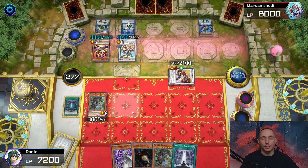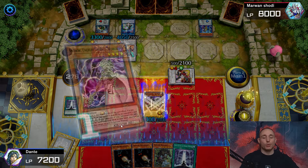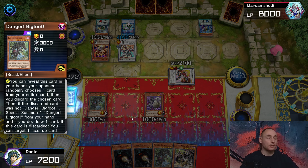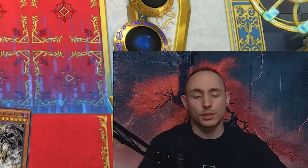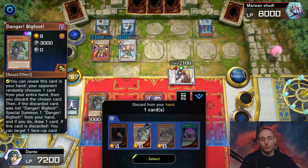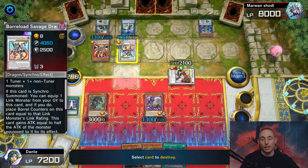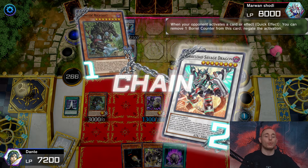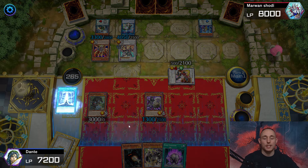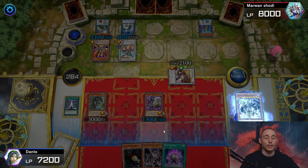Adding another Bigfoot because I actually want to discard it this time. Activating Gates of Dark World - I don't know why he used a negate that early. Pitching Snow: chain link one Snow activates, chain link two protects Snow's effect. Special summon Genta to the field and search Rain Beox - absolutely incredible. Activating the second copy of Gates of Dark World - I'm 100% sure I'm going to win this game. He has almost nothing left. Activating Mothman, discard Bigfoot to force out the negate off Borrowed Savage and play freely from here. All right - the negate is out, now I play for free.